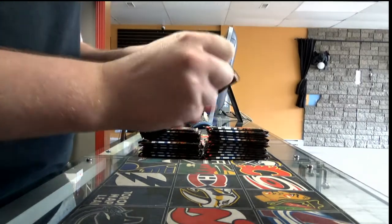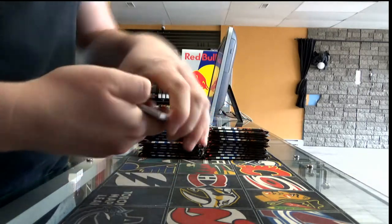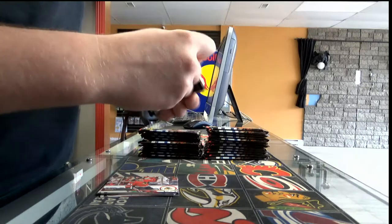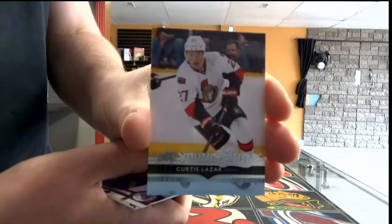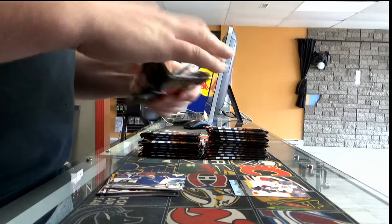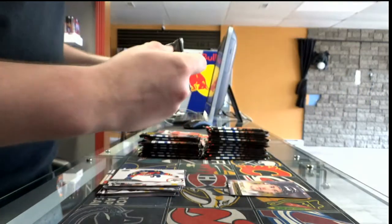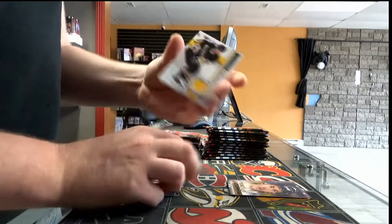First pack, we have a base pack. Pack number two, we have our first young gun — Ottawa Senators Curtis Lazar. Young gun canvas, St. Louis Blues Dairati. We have a game jersey, Markus Naslin with Pittsburgh.